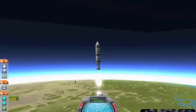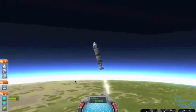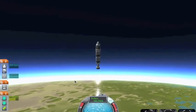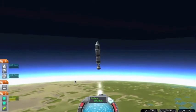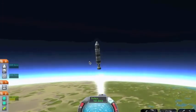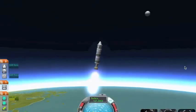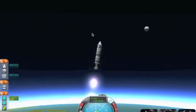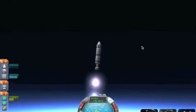T again will toggle it. W, A, S, and D will lean it. Shift and control change how much fuel is being used. Yes, that is a moon and you can land on it - I've done that once. Then I was stupid and deleted my rocket.